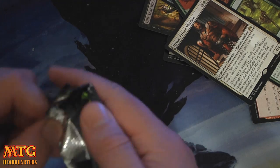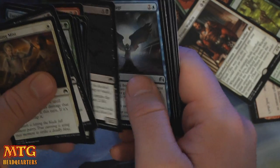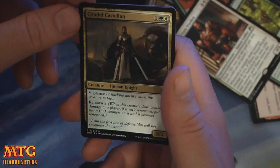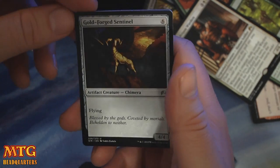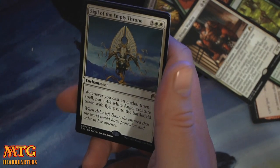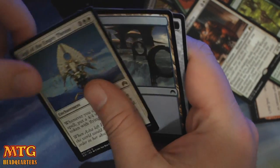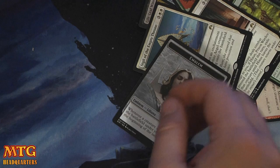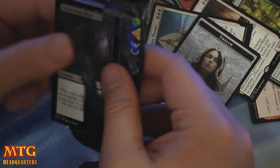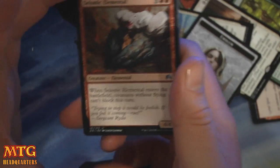So what are you guys thinking of Origins? I can't wait to draft it — I'll be drafting it later today. Sphinx's Tutelage. Citadel Castellan. Goldforged Sentinel. And Sigil of the Empty Throne — three and two white. Whenever you cast an enchantment spell, put a 4/4 white angel creature token with flying onto the battlefield. Now that could be something. And a Liliana Emblem! I'll take the Planeswalkers, please. You could definitely draft around that — it could be pretty gross, but it seems risky.